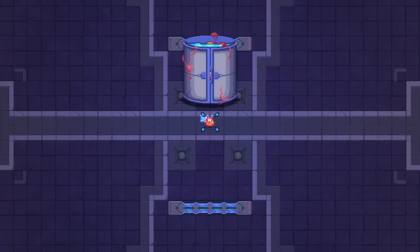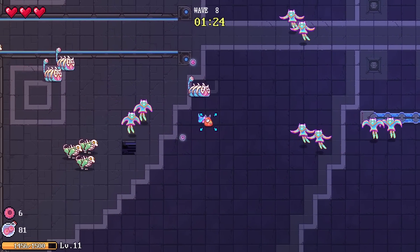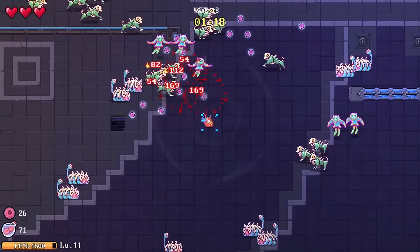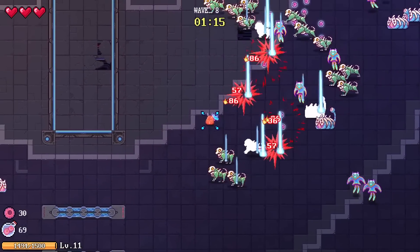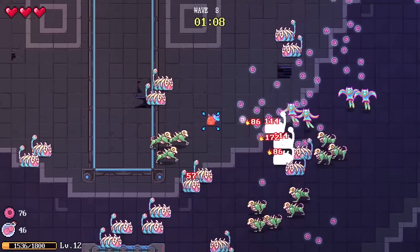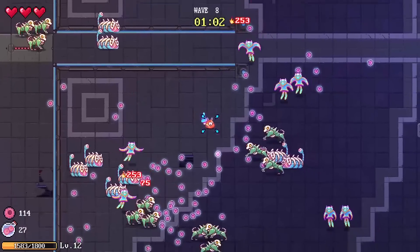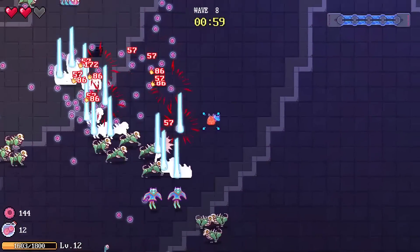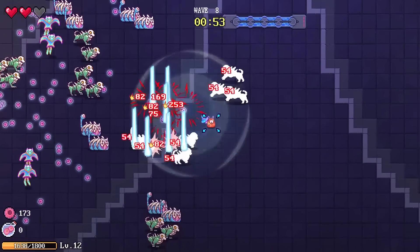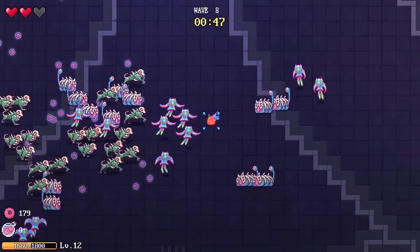We're going into wave 8 — good, gives us a little more time to prepare. Now I can see horn explosions happening, which is good. Anything that is hit by the mushroom — once they die — will chain into a bunch of horn lasers.